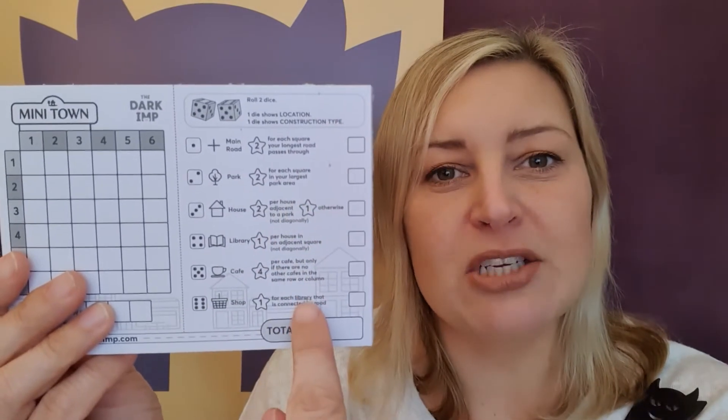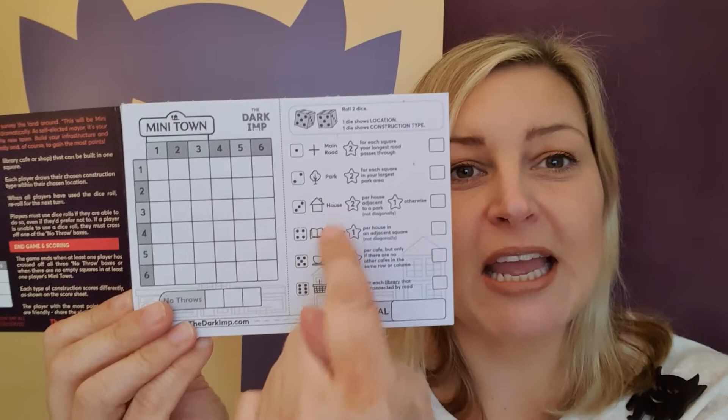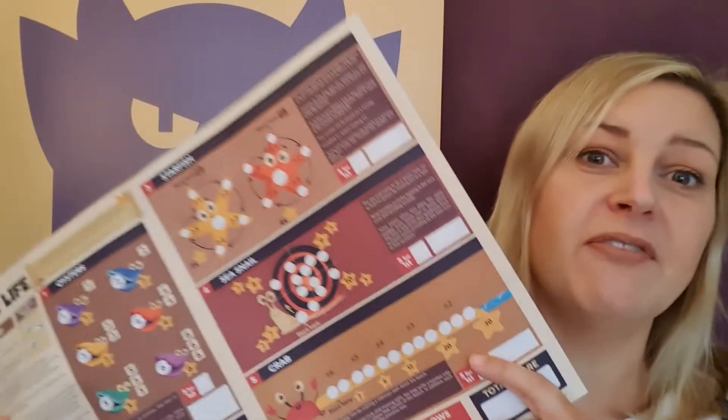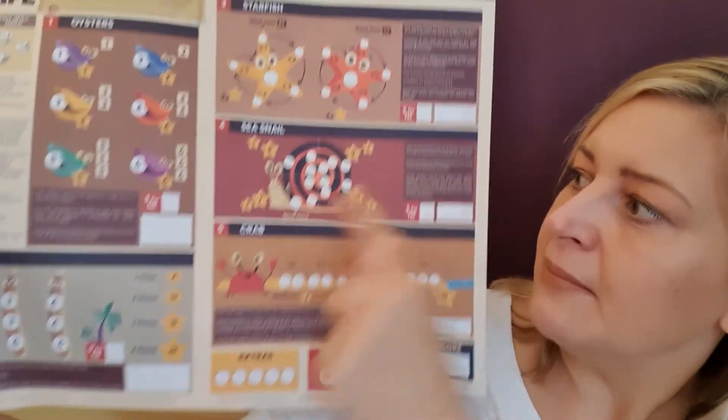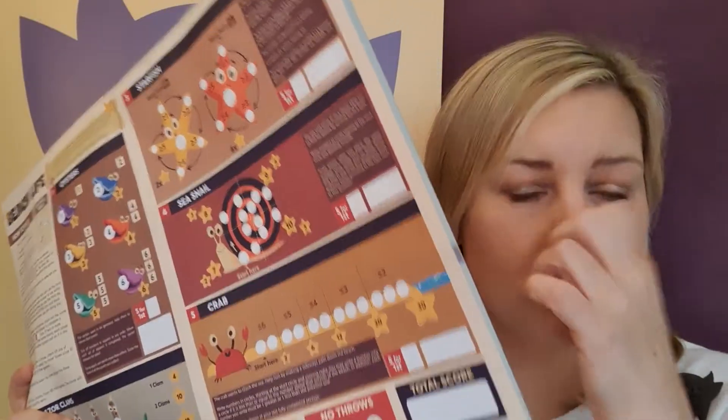The downside: you may want to avoid these games if you really hate adding up scores. In all three games you're going to get scores in different ways and add them up at the end. In Minitown there are six different ways to score. With Beach Life and Castaway there are five different mini-games, and you work out what you've got in each, add up the scores, add bonuses, and take off penalties. So if the end-game scoring puts you off, these might not be for you.